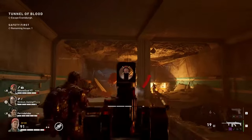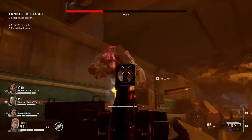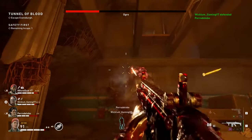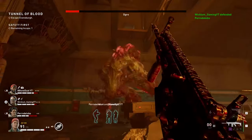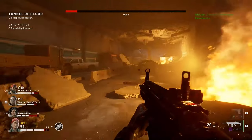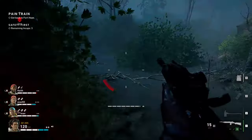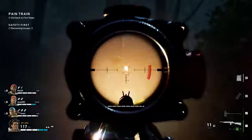Every special zombie has some red glowing flesh on several body parts — those are the weak spots. Shooting them will deal massive critical damage to the enemy. It is important to hit those spots with precision and high damage, which can be easily done by players with a sniper build.